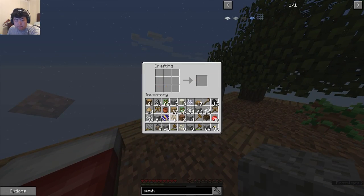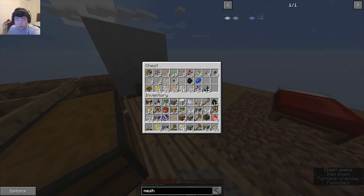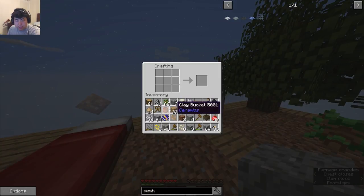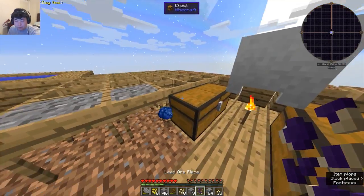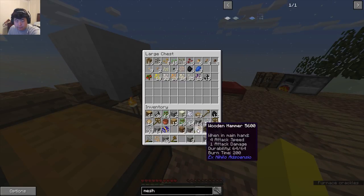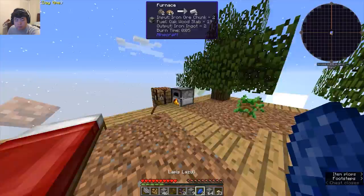Let's cook these up and also increase the chest size. Throw away that wooden hammer — I don't know how often we're going to be using that. Nickel, gold there. Cook those up.